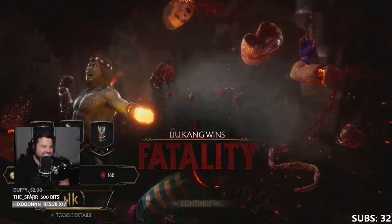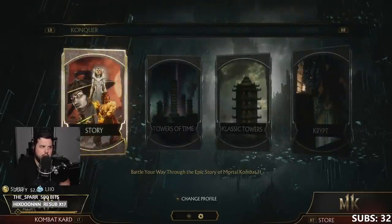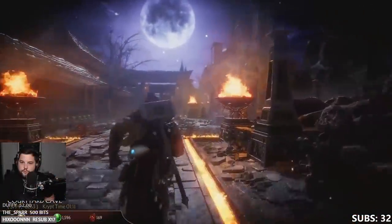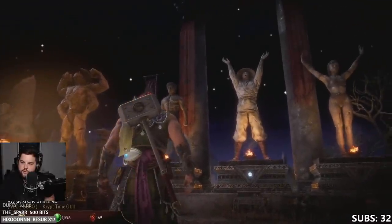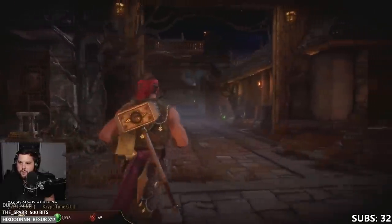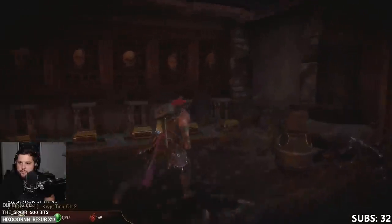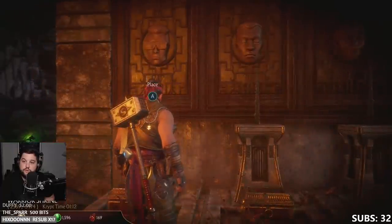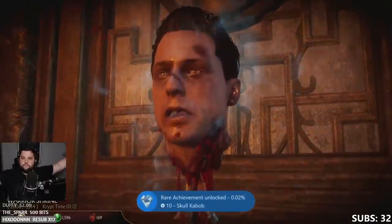Head back to the main menu and select the Crypt game mode. If you've never been in the Crypt, you'll need to unlock a couple of things first — I'll leave a link below for that. Walk over to the Warrior Shrine, which is not far from where the Raiden statue was destroyed by the meteorite. Find the position of the character's head that you have and place it into the Shrine. This also unlocks the small chest in front of them, which has a good chance of dropping a victory pose or intro for that character.